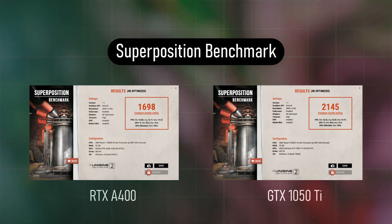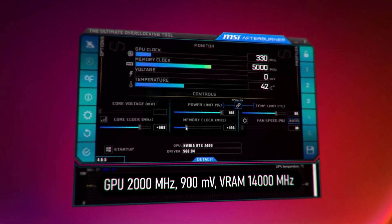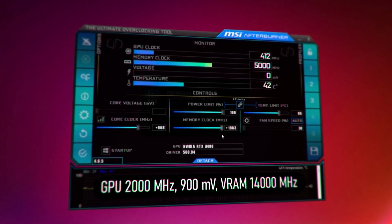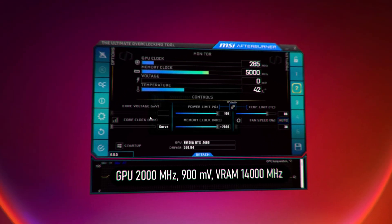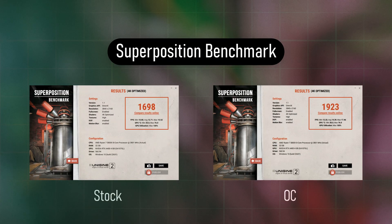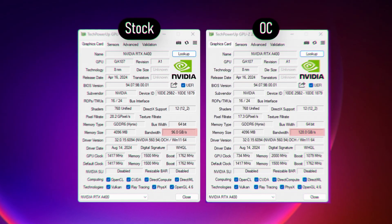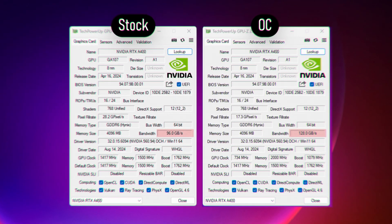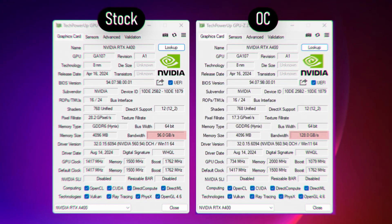In the Superposition benchmark, the A400 scores a measly 1700 points, which is laughable because the same test on a GTX 1050 Ti gets 2145 points. I overclocked and undervolted it to see if we could get better performance — overclocking the memory to +2000MHz and the core clock to +238MHz with an undervolt at 900mV — which gave a small increase in performance. GPU-Z showed memory bandwidth increased from 96 to 128 GB/s, a 30%+ increase, so most tests and benchmarks used these OC settings.